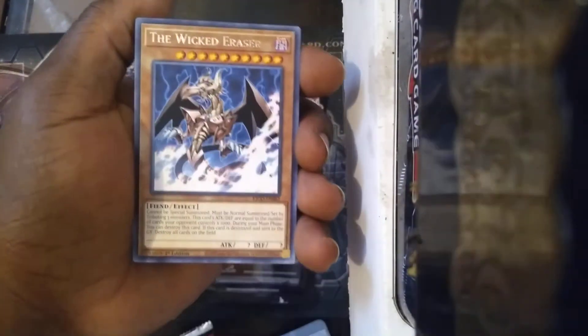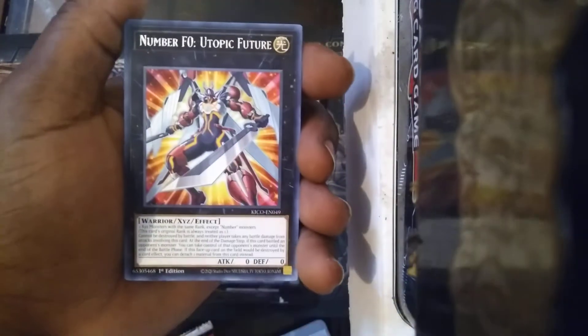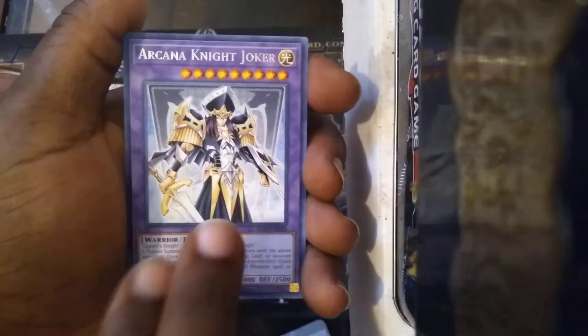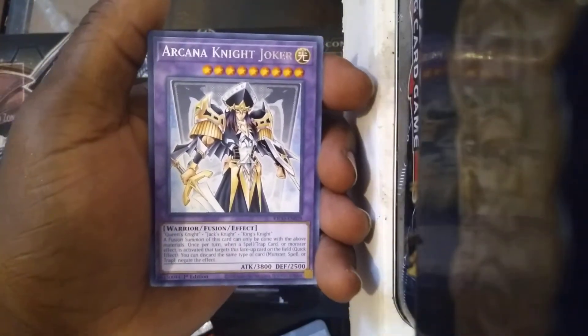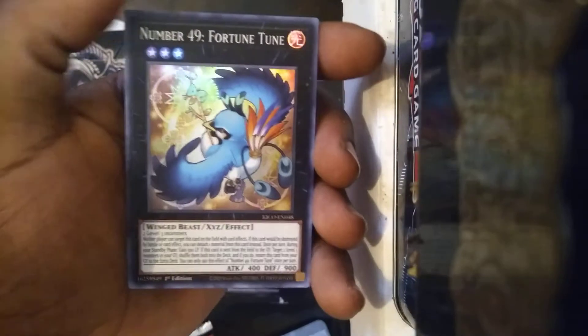The Wicked Dreadroot — that was the third Wicked monster. Eraser. Golden Eyes Idol, this has been in like every pack. These Utopia cards, the Pendulum cards. Arcana Knight Joker — this is the Fusion one, so that's actually a different card. And got Fortune Tune. I'll throw this in a couple decks that could muster rank threes.